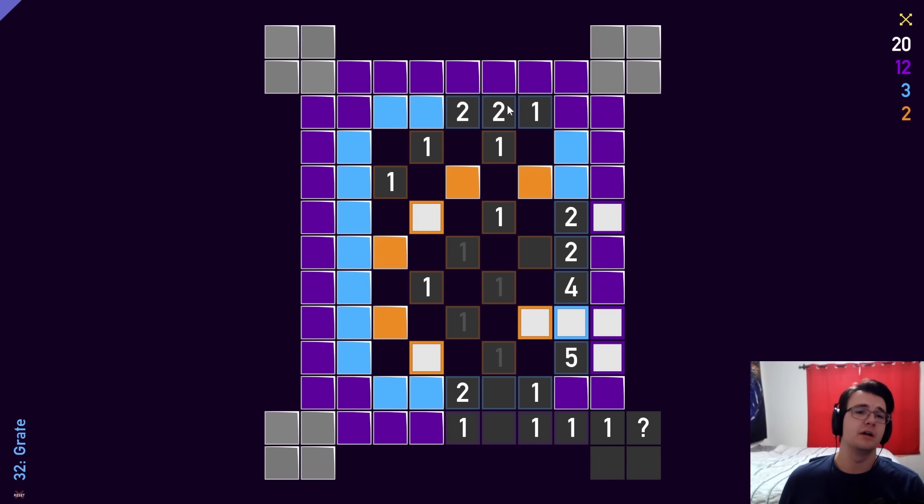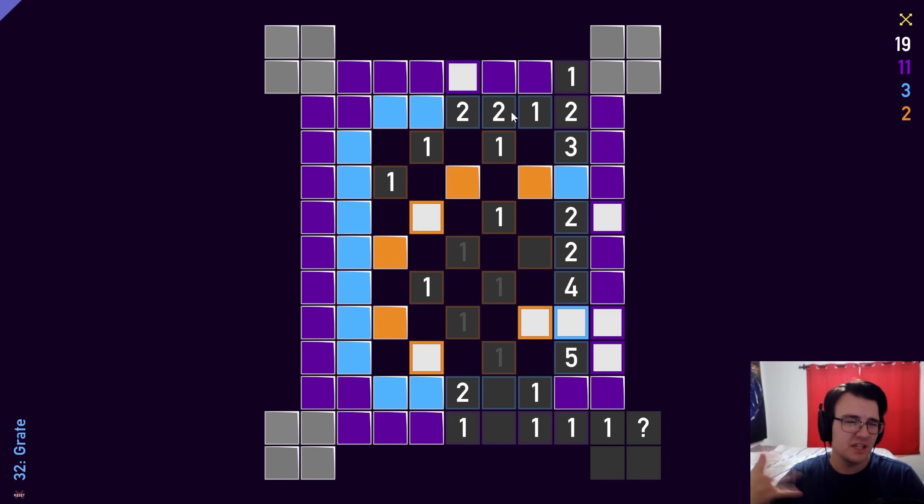I do have a 2-1 pattern here. The 2-1 pattern — I'm going to refer to this in the future — is that when a 2 and 1 are next to each other on a square-based minesweeper puzzle with diagonal adjacencies, you will always find that the square unique to the 2 will always be a mine, and the squares unique to the 1 will always be non-mines. It has to be when they're orthogonally adjacent to each other, but there are other cases where you can still apply the same logic.